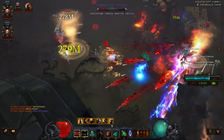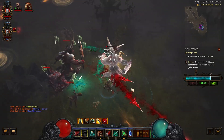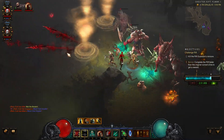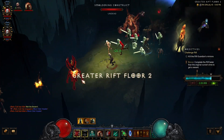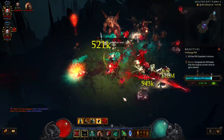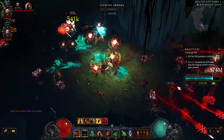Passive-wise, the person just chooses Blood is Power. So every corpse that you consume, there's a health globe being spawned. And then there's another passive whereby if you consume a health globe, it will remove the cost of the blood skill as well. As you know, Bone Spear does require a health cost, so as and when you consume a health globe, you can enjoy all these goodies.